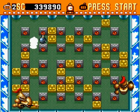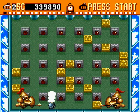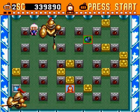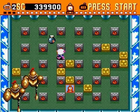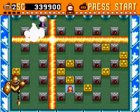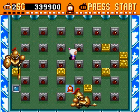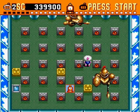Now it looks like we've got some knight guys. They're pretty troublesome — if they see you, they'll charge at you like a bull. They have a shield which prevents them from getting hit, and they aim for you when they see you. You've gotta hit them from the side or the back where they can't see your bombs, otherwise they'll just guard them.